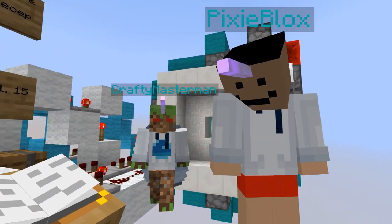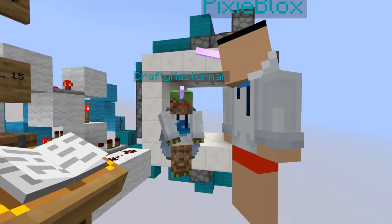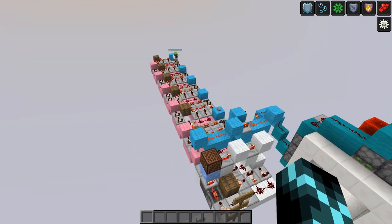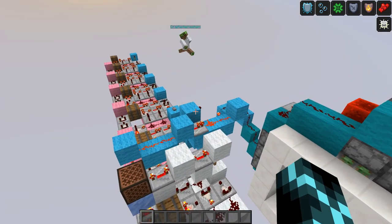So basically guys, this door was made by me — Purple Dragon Nuke — this bloke over here, CraftyMaster Man, and this guy Pixie Blocks, who has stolen my sweater skin. If you want to steal this look for yourself and make a video on it with no credit, it's in the description down below.